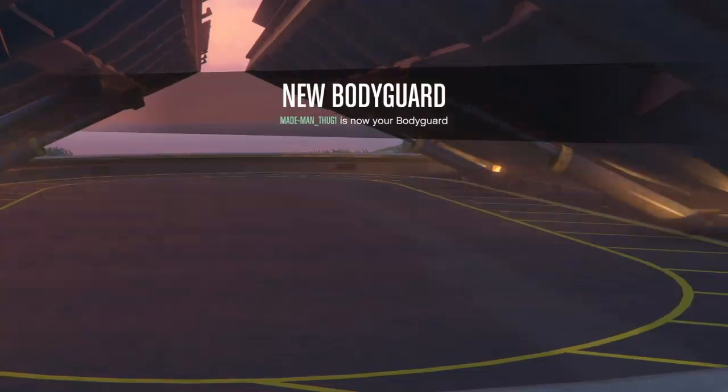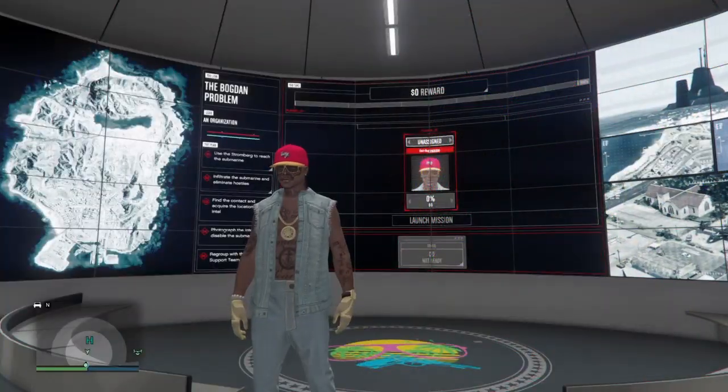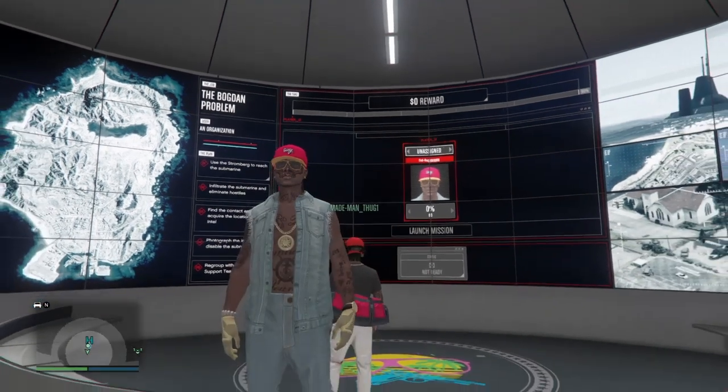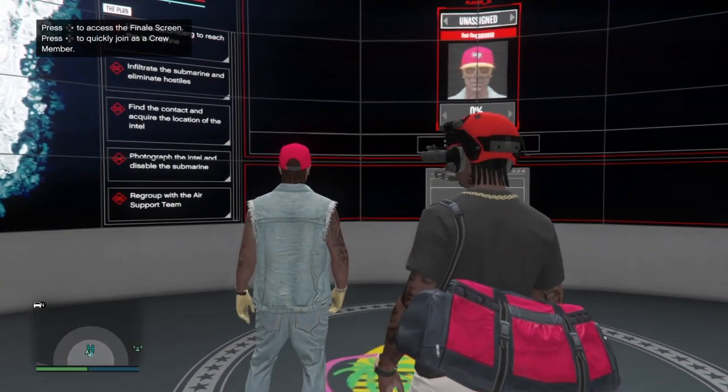From there we just want to make our way straight into the facility and into our heist room so we can get started with the first step of this glitch. Right here you'll need a Gerald job or even a Simeon job — you just want to call and request that job.